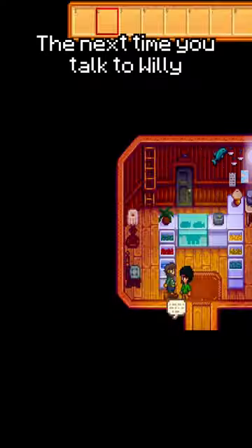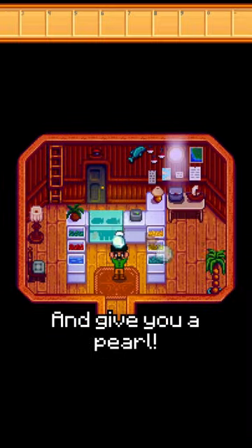After getting a pond full of ten crabs, the next time you talk to Willy, he'll actually have special dialogue and give you a pearl.